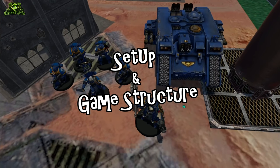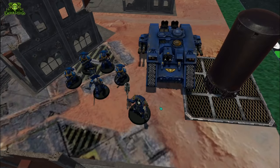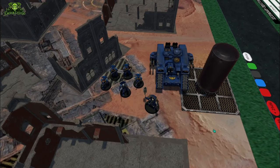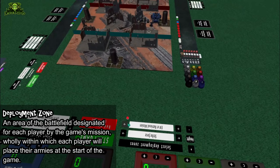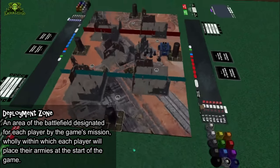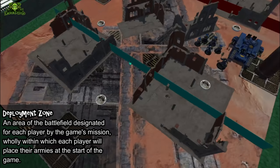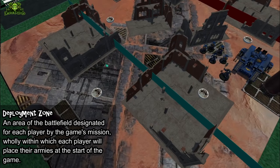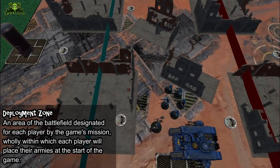The game of Warhammer 40,000 is divided into rounds, turns, and phases. There are a couple of steps that occur before a game begins. The players decide on a mission to play, which includes a deployment zone. These areas on the table are your deployment zones — basically where you set up your models when the game begins, and they can have some scenario implications as well.